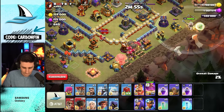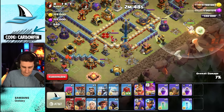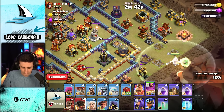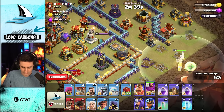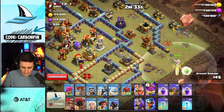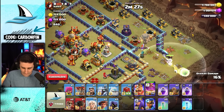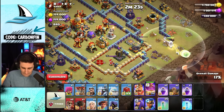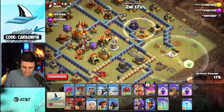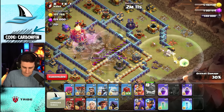Oh, there's a lot of Balloons! Take out that Tesla. Alright Warden, where are you going? Drop a Wizard here. Go to the Air Defense. Now we're taking out the Royal Champ — just waiting, being patient. Now we can go. Invis, Invis, Invis, Invis, Invis, Invis — boom, boom! Take all that down — perfect. Drop another Healer, a Rocket Loon. If I drop the Queen she'll get pulled that way, so Warden, just take that down first.